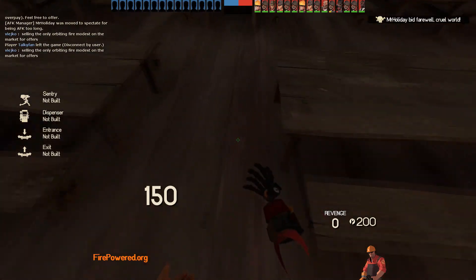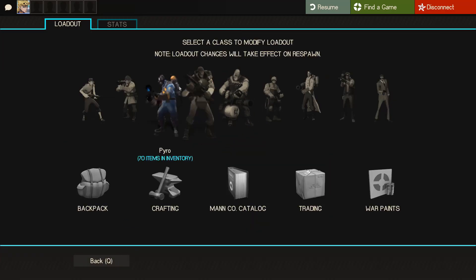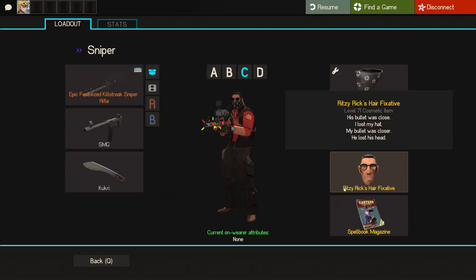I'll just show you when he accepts the offer. Alright, I got it. It's a pretty solid offer actually, I can't complain. I really like the hat — it's pretty cool. It looks so bad with the summer shades though. See you next trade.